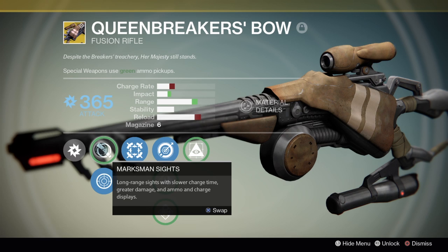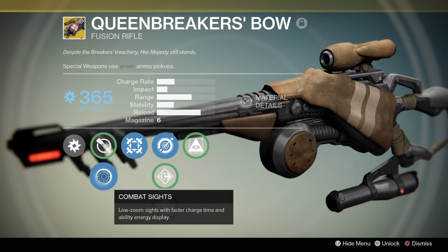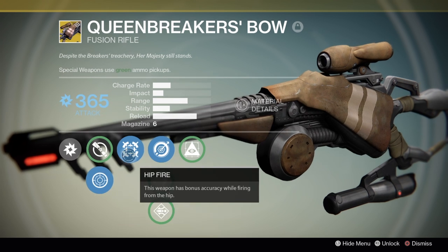First off we have the attributes. This weapon comes with two different scope options. The first is a marksman sight which will provide a long range sight that will slow the charge time but cause greater damage. The second is the combat sight which has a lower charge rate but will also have lower damage. This gun also comes with the hip fire perk, so this weapon will deal more damage while firing from the hip.